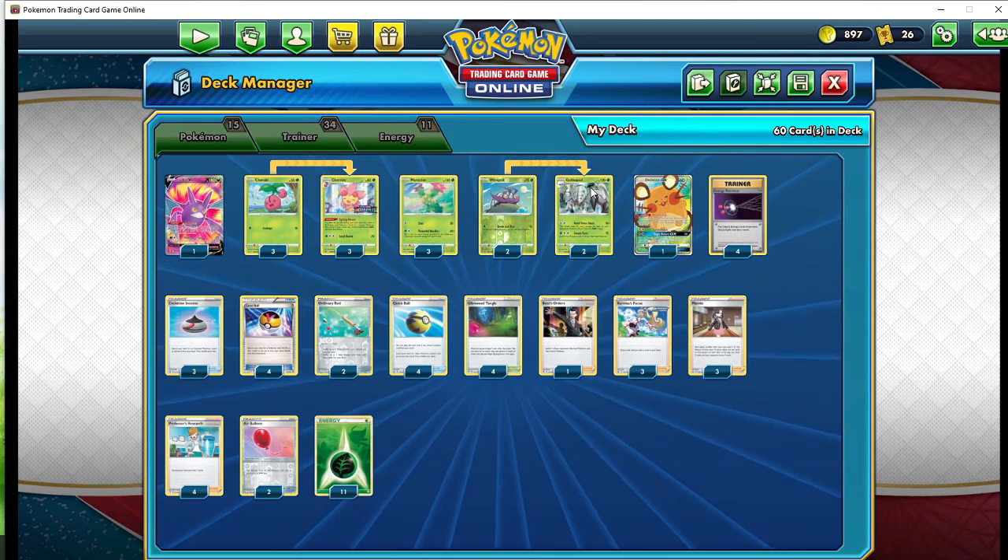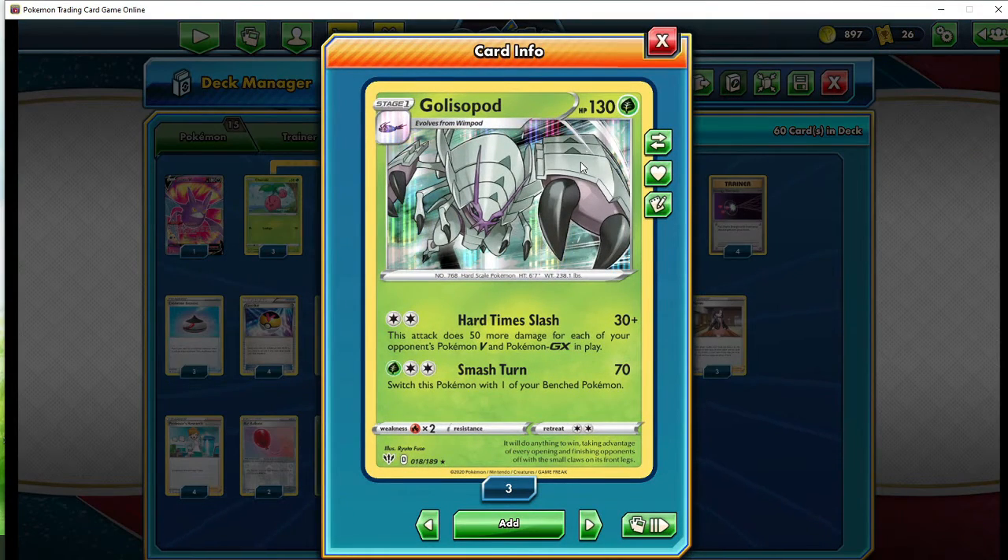Now as a tech card, I noticed that flipping is not always a good thing, so we run two Glissopods. Why? Because of Hard Time Slash. The majority of decks right now are running V and GX Pokemon, so it does 30 plus 50 more damage for every GX and V Pokemon being played. So if your opponent is playing Eternatus with four Crobats and four Eternatuses, the damage can add up really quickly and potentially equal a one-shot knockout on Eternatus with just two energy.